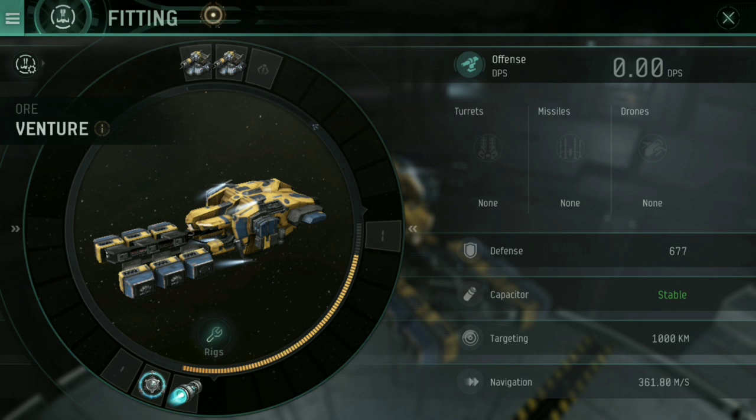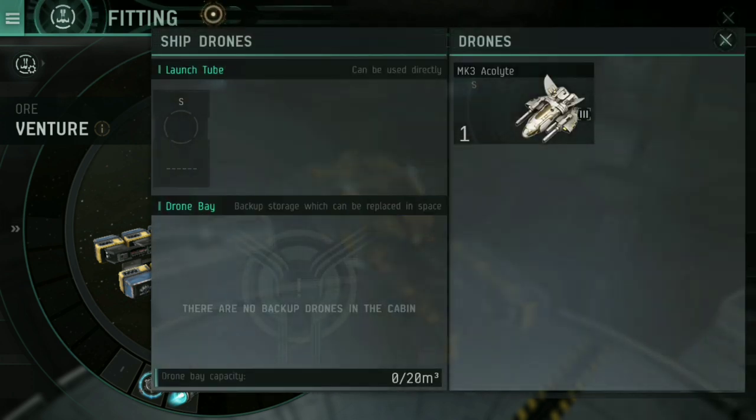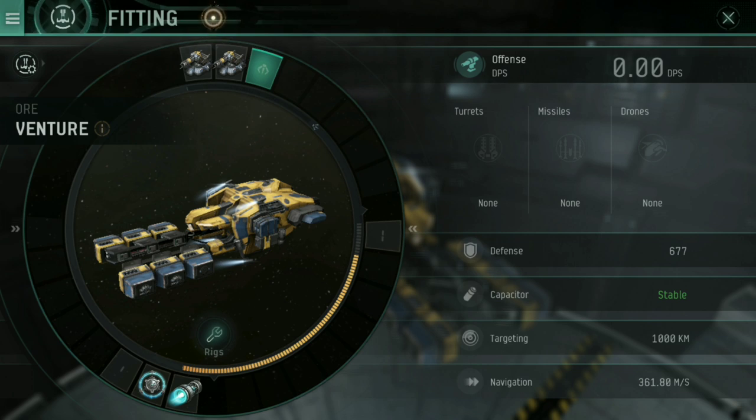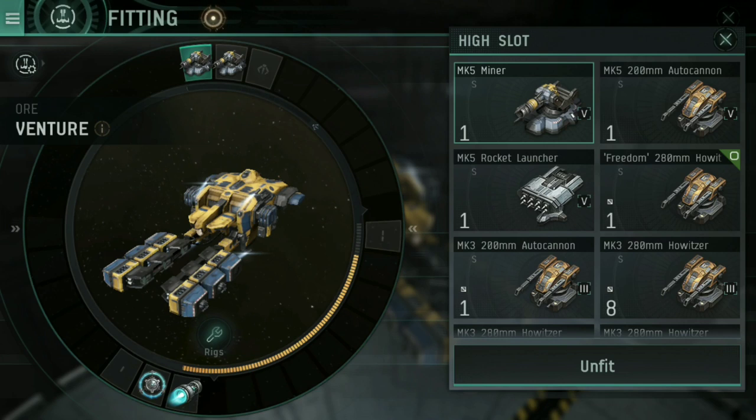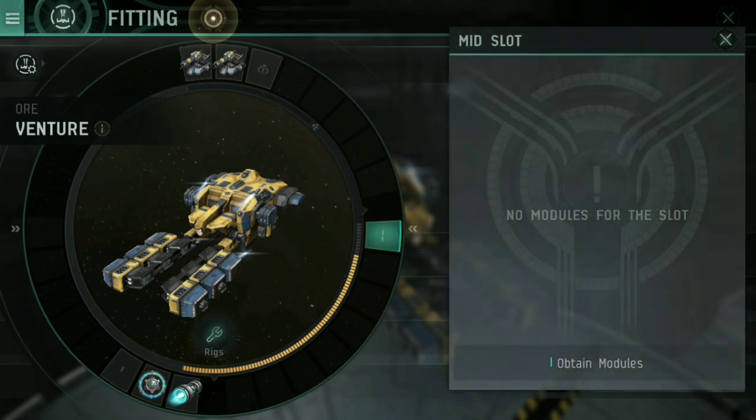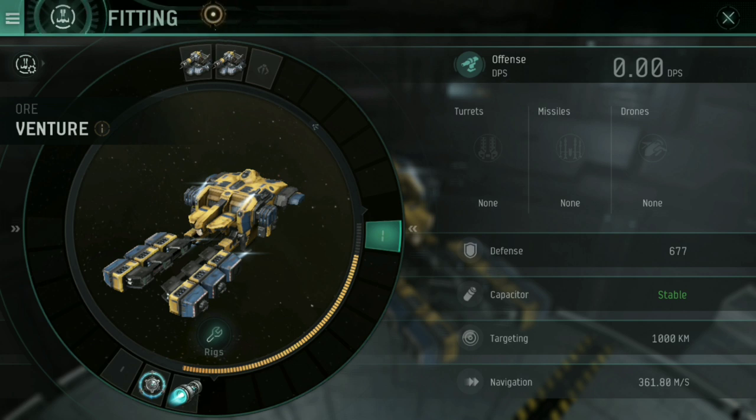A standard Venture has two standard high slots and a drone tube. Mining drones are not yet a thing in EVE Echoes, so ignore drones — don't bother fitting them. Mining lasers are what you fit into your standard high slots; go for the best ones you can fit. On a standard Venture I can fit two Mark V miners quite comfortably. If you struggle to fit mining lasers, consider skilling into Industrial Ship Engineering as that will improve your capacitor and power grid. For the mid slot, since you should never be getting into combat in a Venture, leave it empty — there's no point fitting it out and making your ship more expensive.